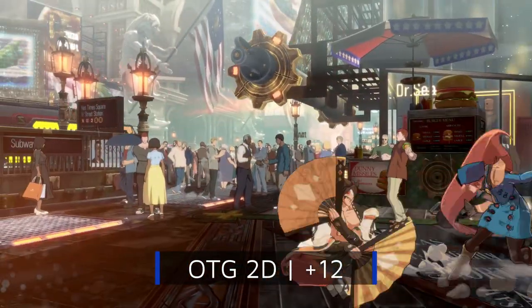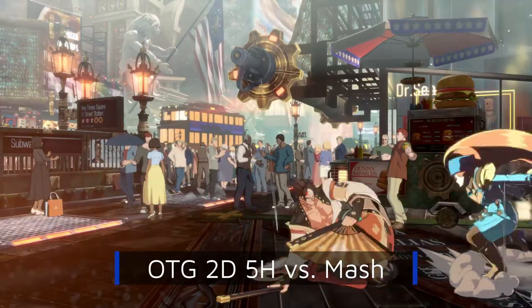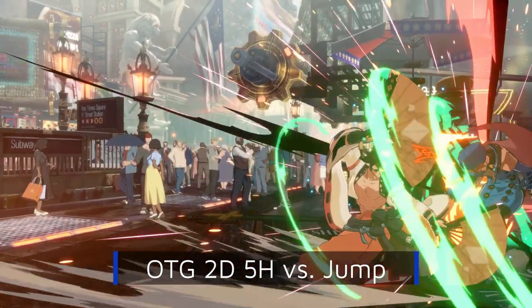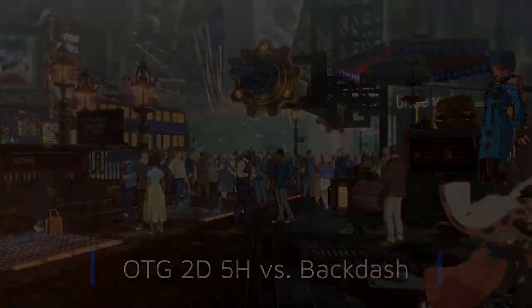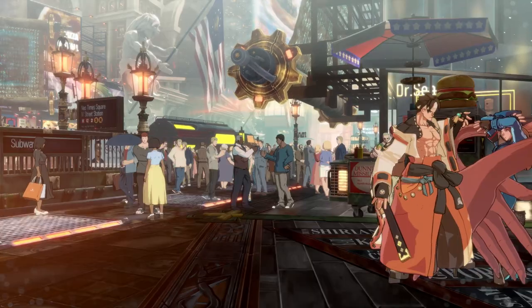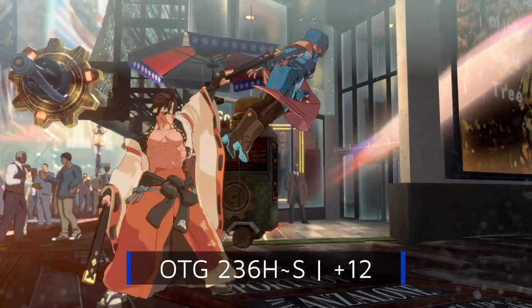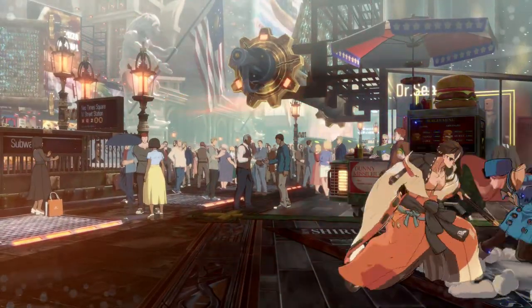A similar scenario occurs with 2D and Kara-Nagiha. After a 2D, a follow-up 5H will trade with 3-frame wake-up attacks and catch both jumping and backdashing, though only backdashing converts into a wall break. Of course, this loses to invincible reversals, and at this OTG distance it's quite dangerous to run in for a throw. Kara-Nagiha, also at plus 12, is more flexible given that we're close enough to close-S.